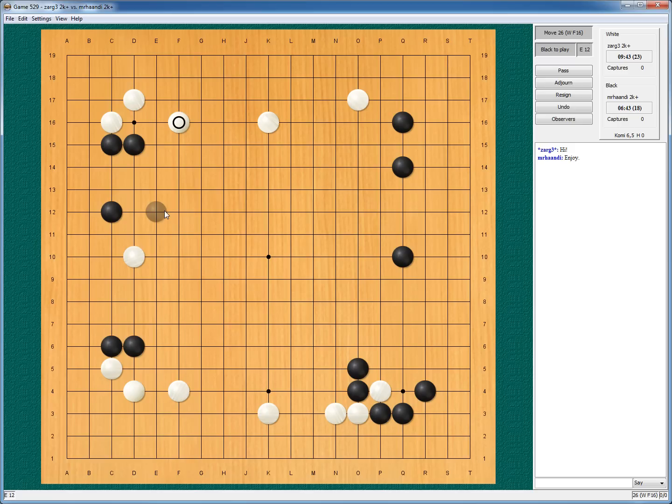Let's see — if I jump up and he jumps up, and I play here, then this is a connection. He can seal off the corner in sente. There are a few holes here. Let's jump up — I guess he will jump up as well, or he will do something different.